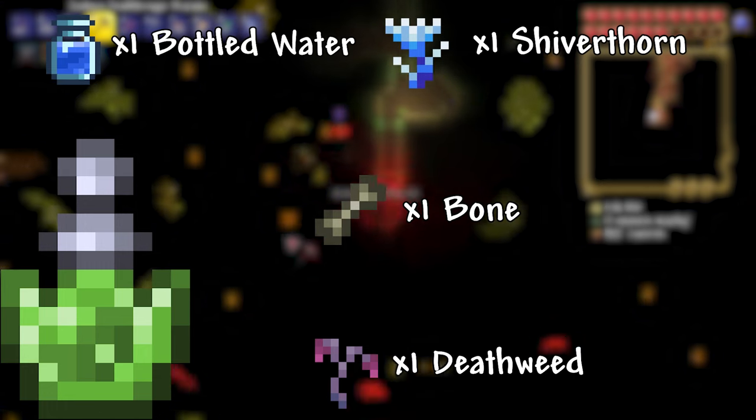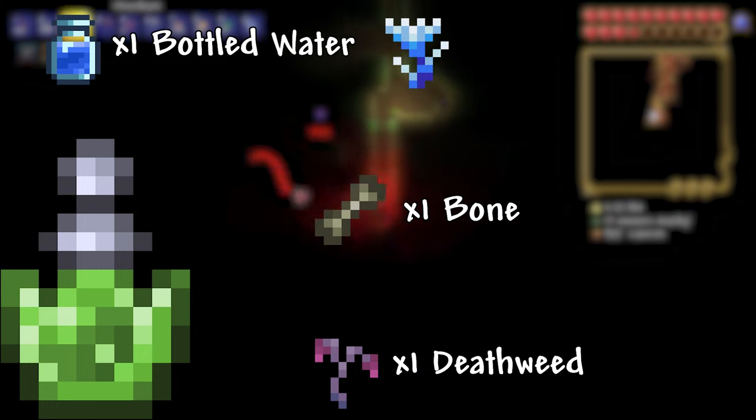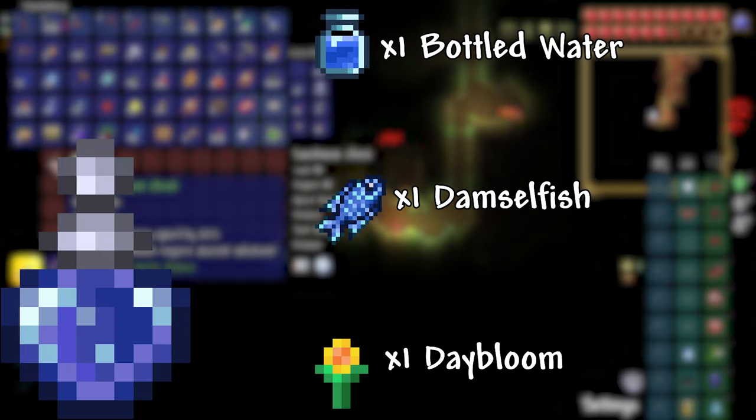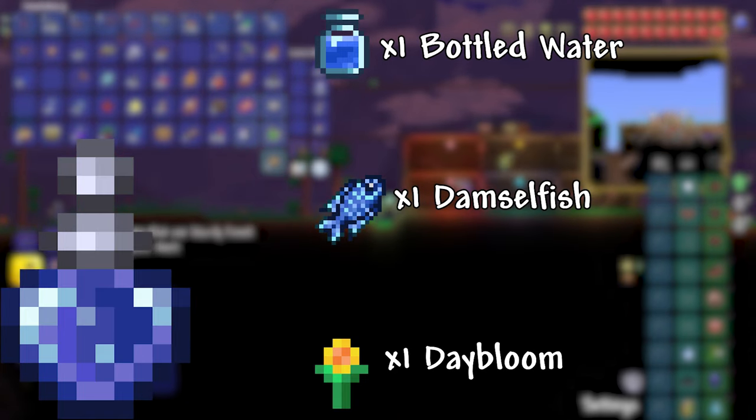Titan Potion: 1 Bottled Water, 1 Bone, 1 Deathweed, 1 Shiverthorn. This potion increases the amount of knockback enemies will take by 50%. Calming Potion: 1 Bottled Water, 1 Damselfish, 1 Daybloom. This potion reduces the spawn rate of enemies by 17% and the amount of enemies on the screen by 20%.